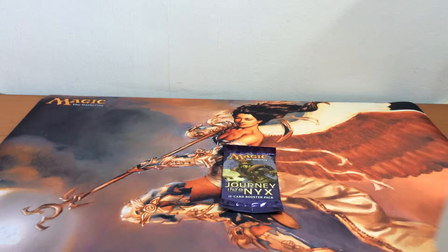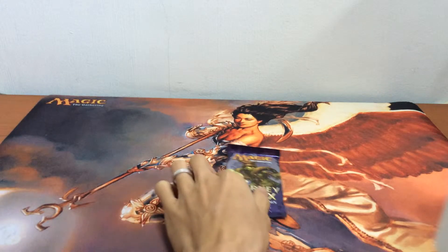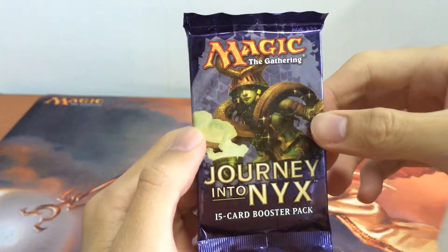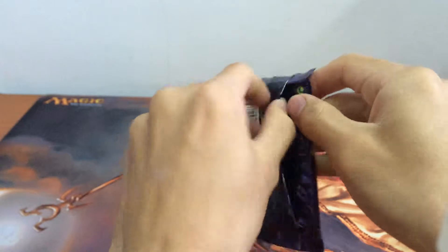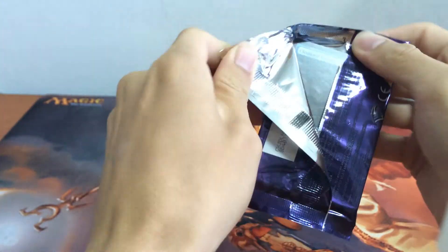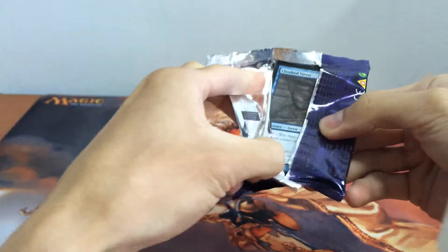Hi and welcome to MTG Managed Grid. We have another daily booster pack opening and today we are going to open up a pack of Journey into Nix. This episode is sponsored by Ground Zero, so do check out their Facebook page via the link in the description below and like their page. So let's open this up and see what we've got.